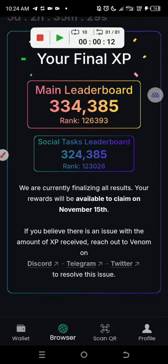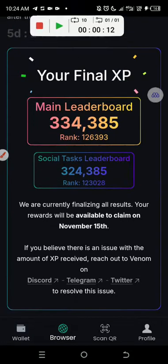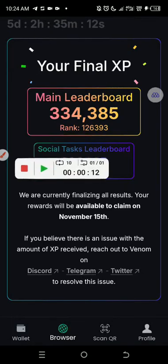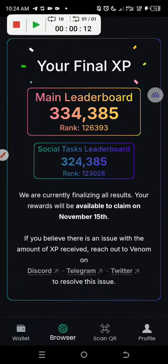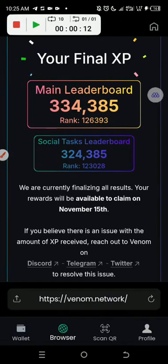We are currently finalizing all results. Your reward will be available to claim on November 15th. There's no need to worry anymore — it has been rectified. Thank you. Today is the 10th, so in five days we should be expecting our reward. Issue solved — adios!